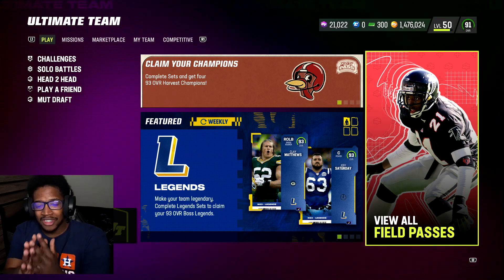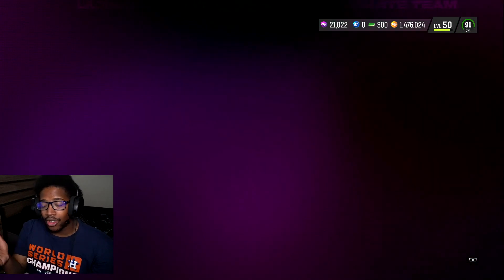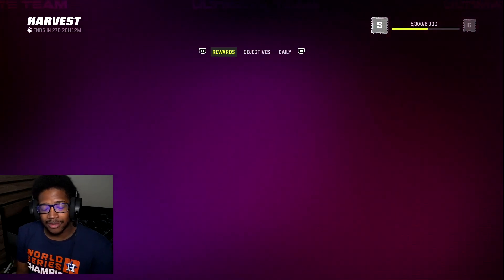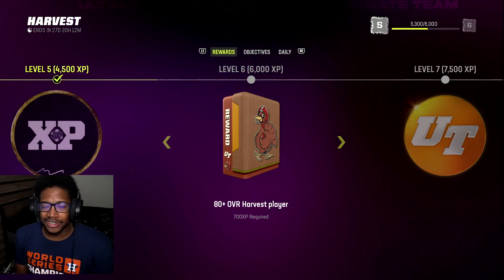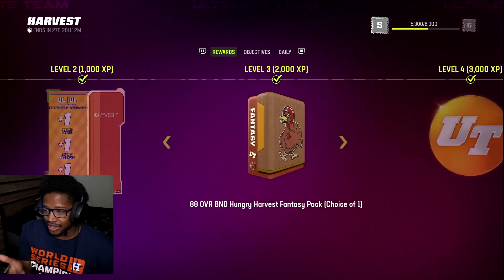I don't like to make too long videos, but let's go over it. So a couple of things you probably need. We have the Harvest promo. If you guys have done promos very similar to Atmosphere with the 88s — I think it was 89s — with Zeke and Claypool over 86.